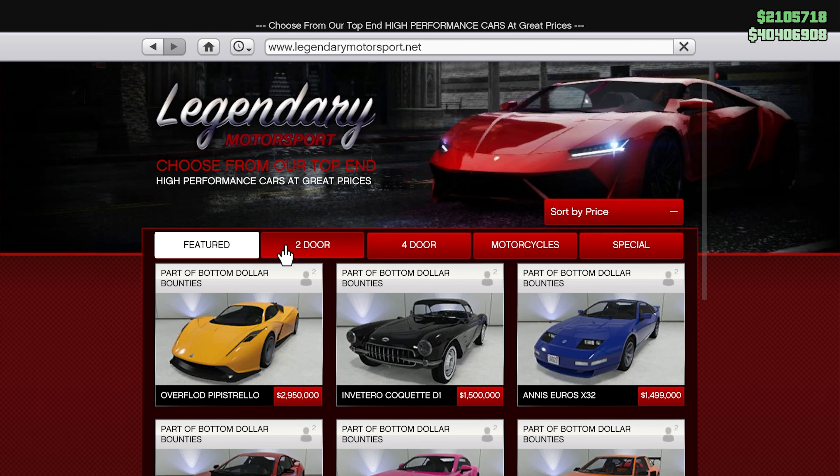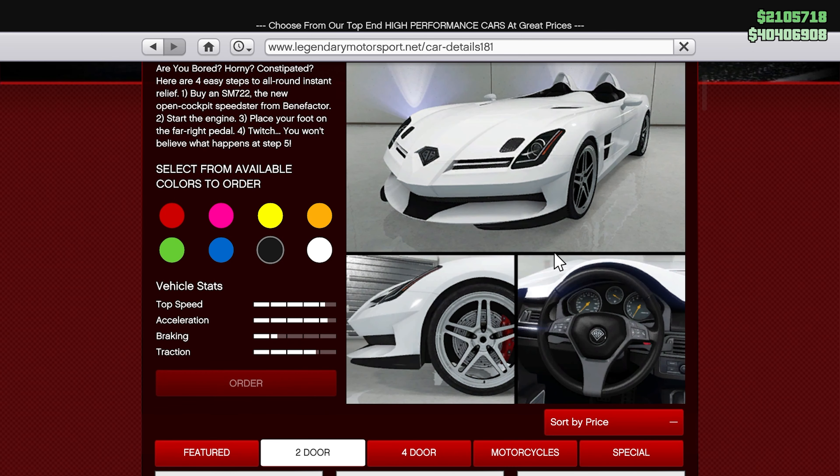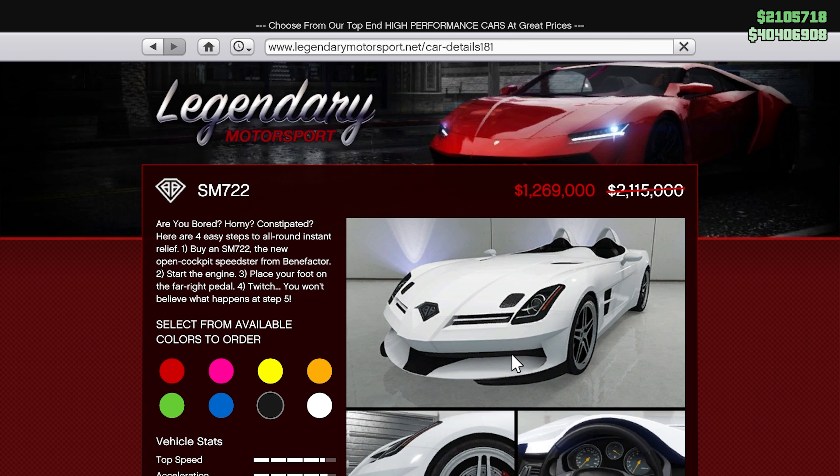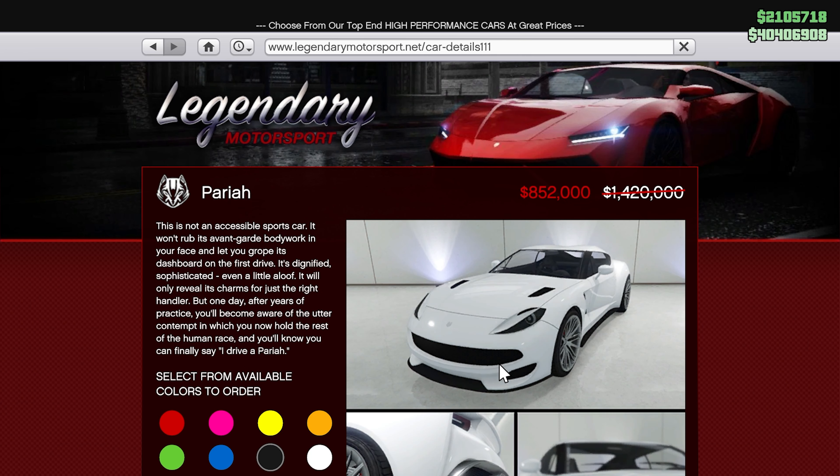That's it as far as the business side. Make sure you buy or upgrade locations — don't forget 30% off the large special cargo warehouses as well. If you want to be filling these things up, make sure you're upgrading to the large ones, because having five large ones and selling them you're going to get like 33 million dollars. But let's move on to some of the vehicles this week.